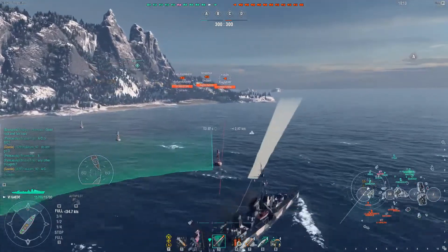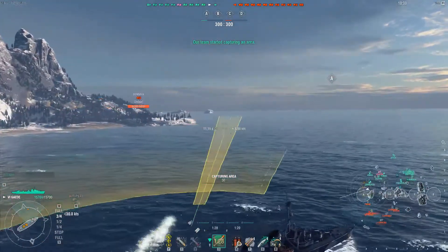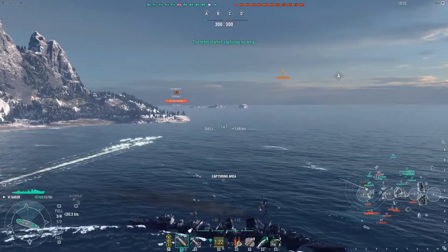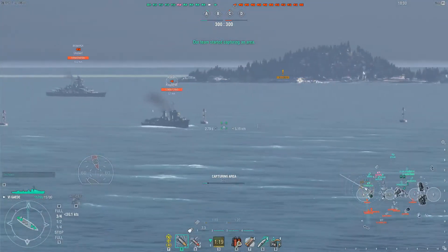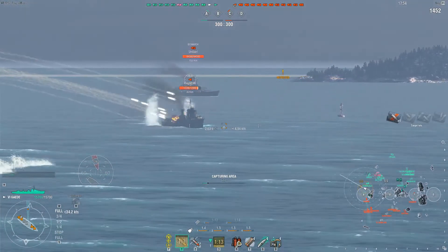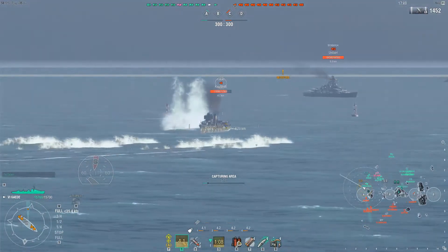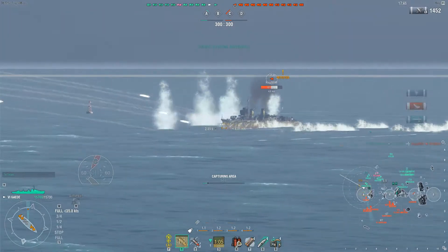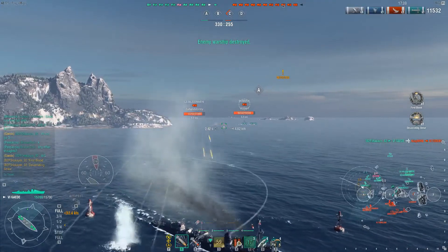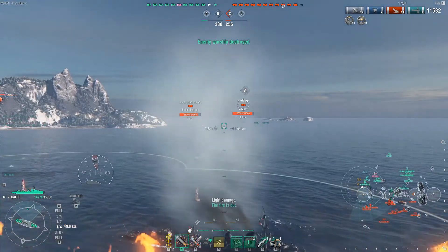We do see an enemy Fubuki — and this enemy Fubuki is the only destroyer on the enemy team. Torpedoes are up and ready, so I go ahead and drop torpedoes. Obviously we are not detected, so he's probably not expecting these torpedoes right off the bat. We are finally detected and opening up against this Fubuki. Damage-wise it's not too bad — 14,522. There we go, took out the enemy Fubuki. We earned Devastating Strike and First Blood. We have attracted the attention of the enemy cruiser.